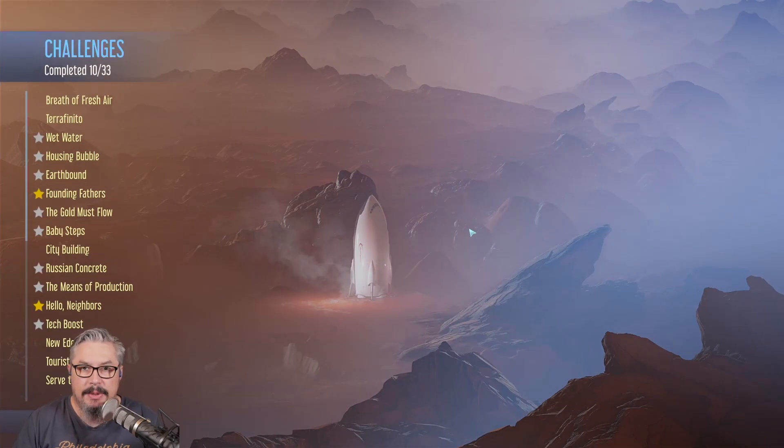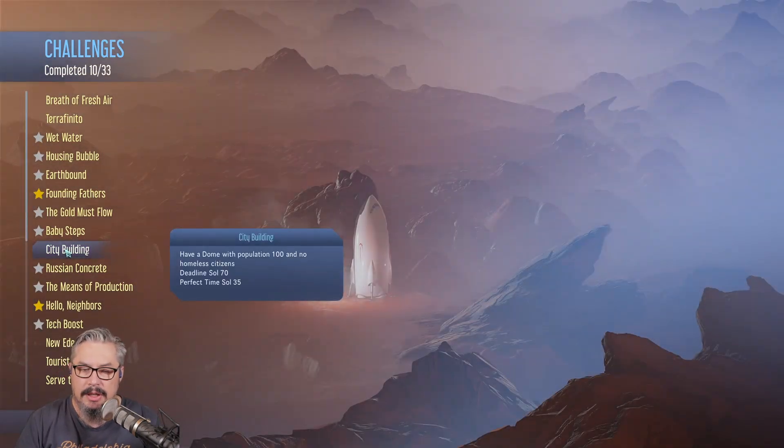Hey, it's Kevin Dwitt here. Welcome back to the Pasties Prime YouTube channel, welcome back to Surviving Mars where we are continuing on with our challenge mode videos. This video we're going to be having a look at city building - have a dome with population 100 and no homeless citizens, deadline sol 70. So is that one single dome with a population of 100? That's going to be interesting. We're going to have to work out how we're going to do that.